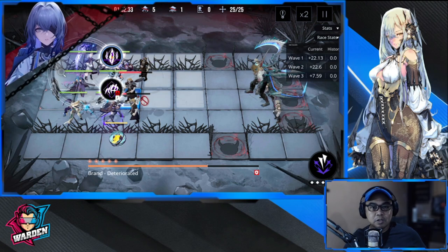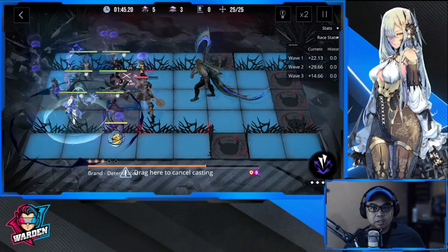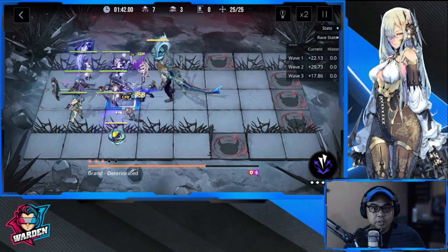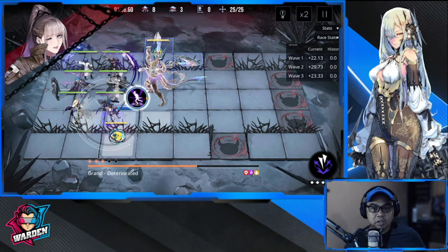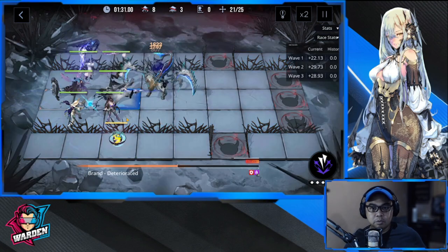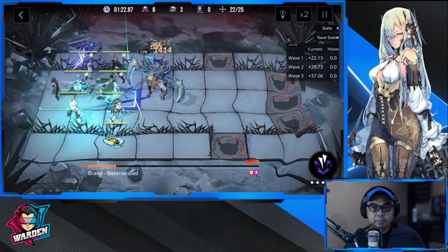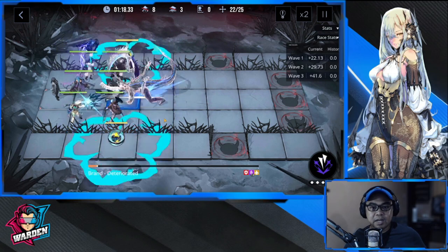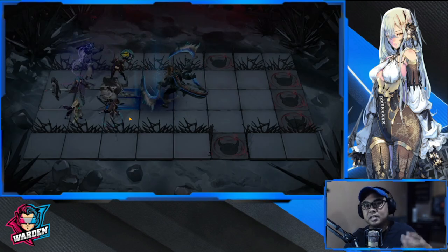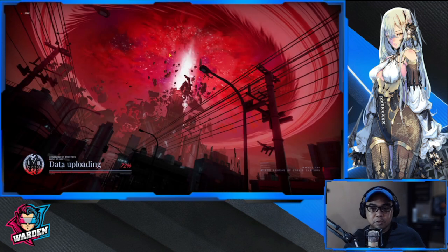Let's take out the boss here and demonstrate. Star number one dies and you summon another one. As they continue dealing hits to a single enemy the damage increases. Let's do another round with a more difficult stage.